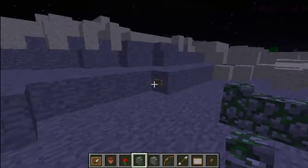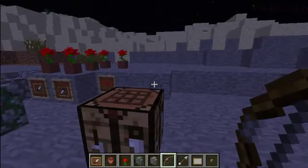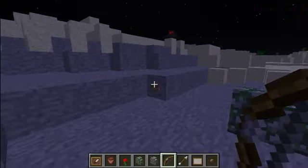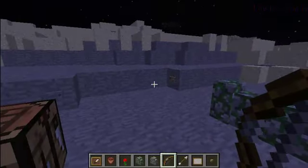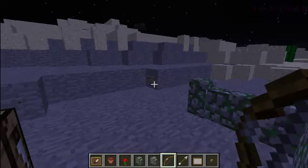They also added wooden pressure plate buttons. With normal pressure plate buttons you couldn't really shoot them to make them activate, but now they have these new wooden ones so when you shoot it, it clicks it. That would be really good for certain custom maps, for certain traps — it goes along with the new tripwires they have.